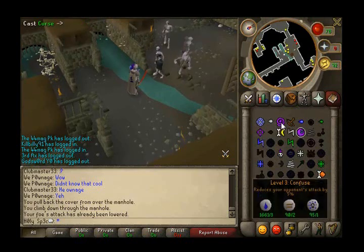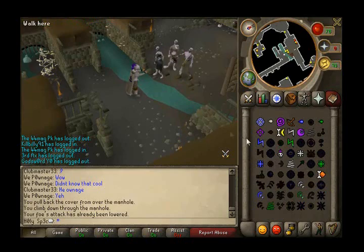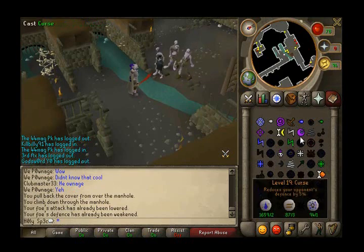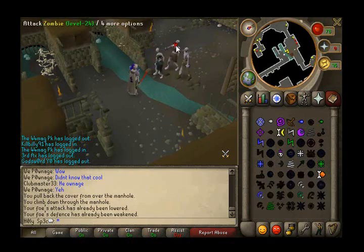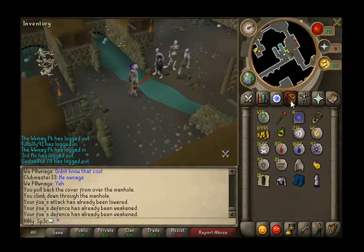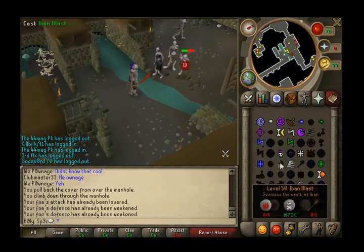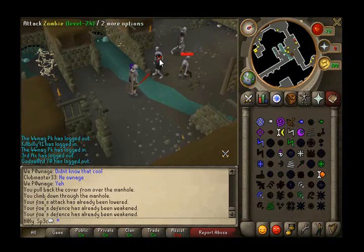Moving on with Curse - just getting them all together. This is all the way up to Crumble Undead which is level 39. Obviously if it fails there are so many targets there for you to use. This is the best place to be for level 55. Once you move on, that's 39 to 55 - you put on your mage plus armor with the best magic bonus you can get, which I forgot to put on, but I'm still hitting pretty nice ones.